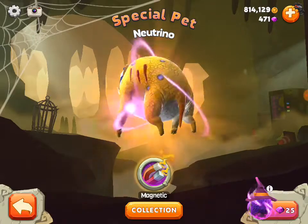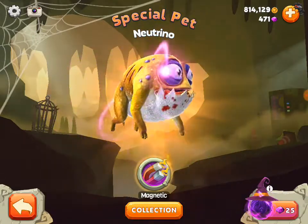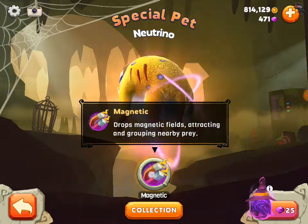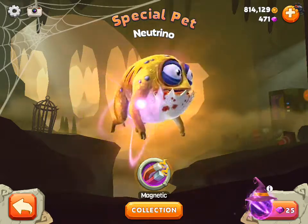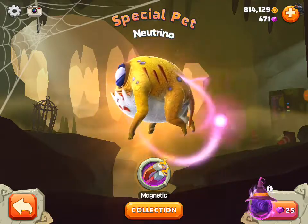And we got a special pet — Neutrino. They are magnetic. Drops magnetic fields attracting and grouping nearby prey, so easier to eat. So it will actually just make little fields of magnetic experience and draw prey in. Cool.